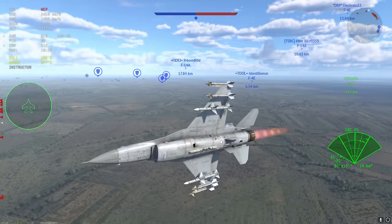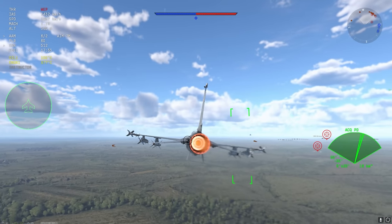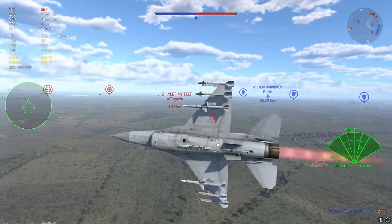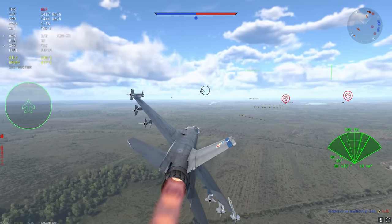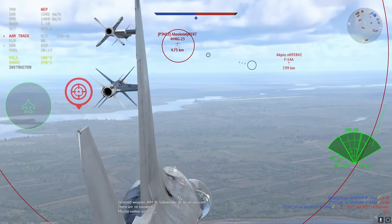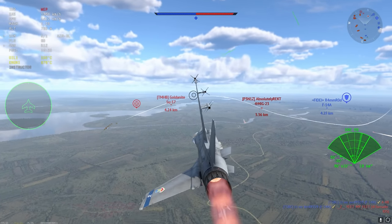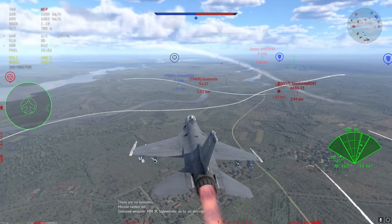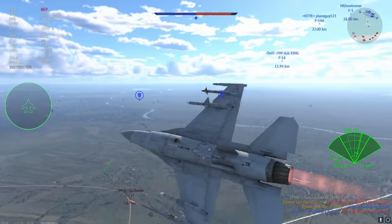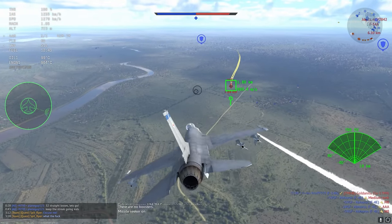Moving swiftly on to the next match, we're doing what we do every match — skirting around the outside of the battle looking for unfortunate souls willing to joust with the F-16 and AIM-7. There's a Tornado here but I'm fairly confident he'll be destroyed by allies. I'm spotting a MiG-23 but he's flying away, and it looks like an F-14 has fired a missile at him. The Su-17 is also getting a missile headed his way — but the F-14 graciously accepts my missile as a generous gift. That lands me with a team kill, and I am honestly flabbergasted.